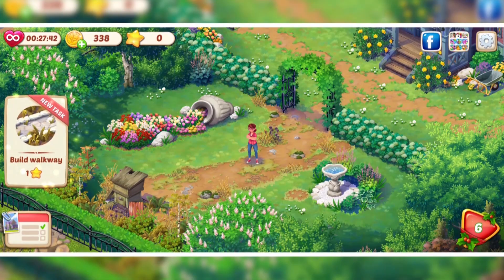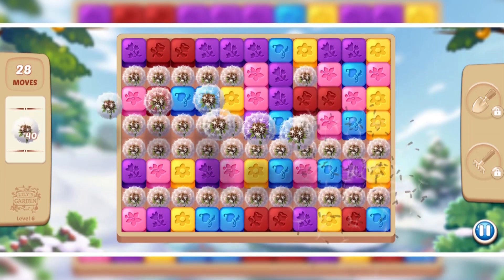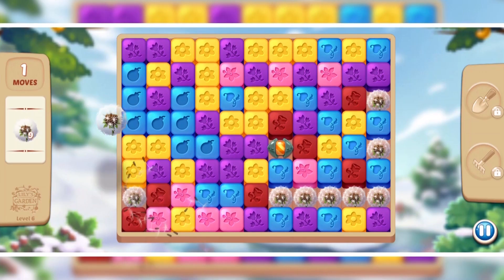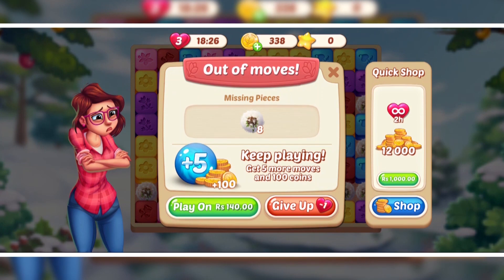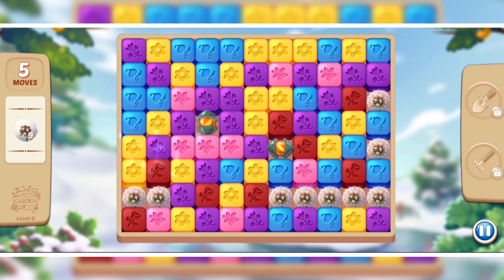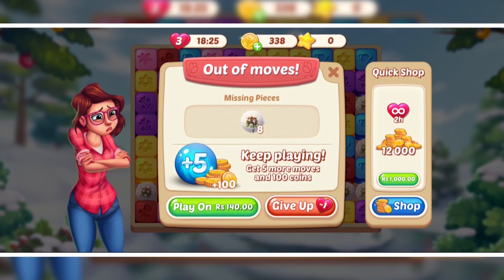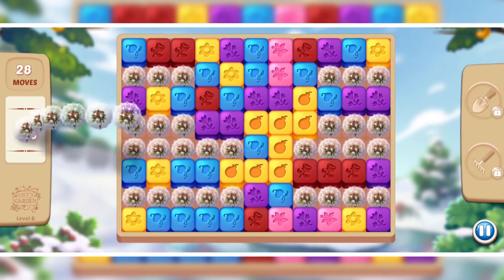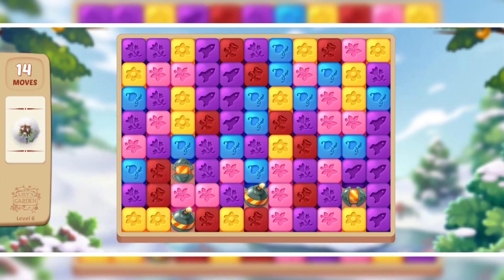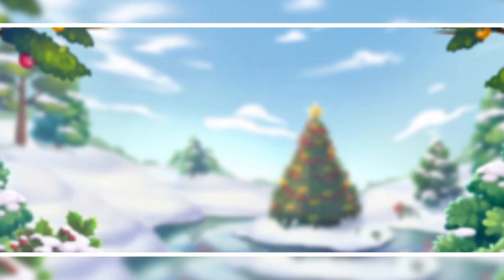Let's build a walkway. We need more stars, and this time the level has dandelions — we need to clear them by matching tiles next to them. I actually failed this level twice, running out of moves both times. On the third try I made better moves and finally cleared it. Winning after two failures is real satisfaction! Now building the walkway — I'll go with the white theme.